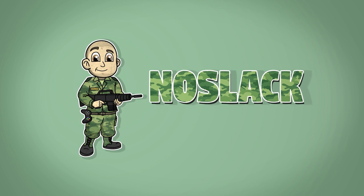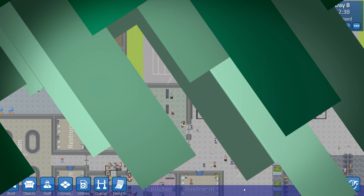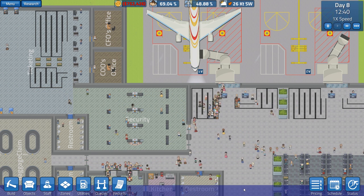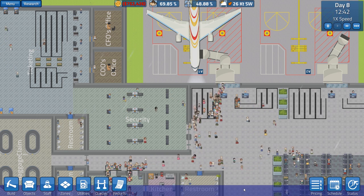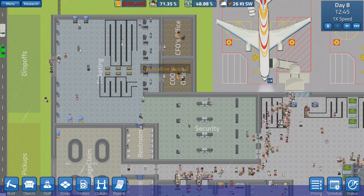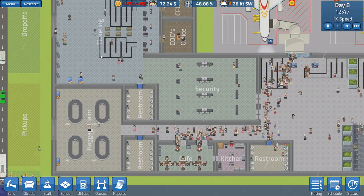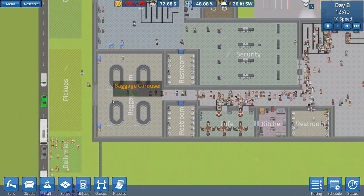What's going on guys, it's Novak, and today I'm bringing you a quick SimAirport tutorial. This is going to cover the absolute basics of the game — the four main components. First and foremost we're going to talk about ticketing. That's the first area your passengers go to when they come to your airport. Once they're done at ticketing, they're going to go through security.